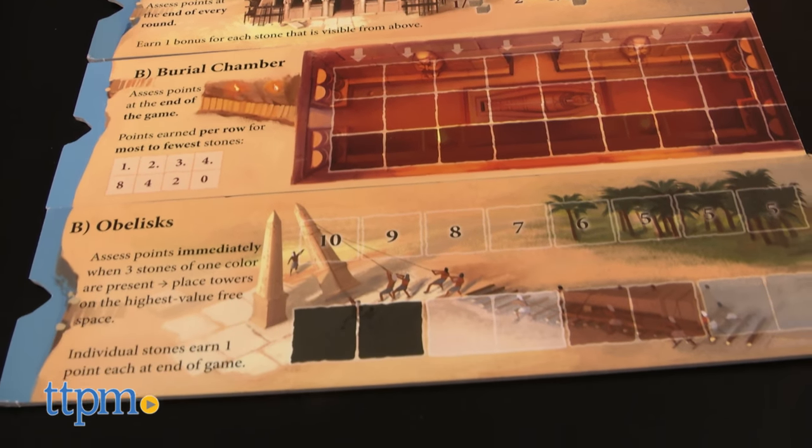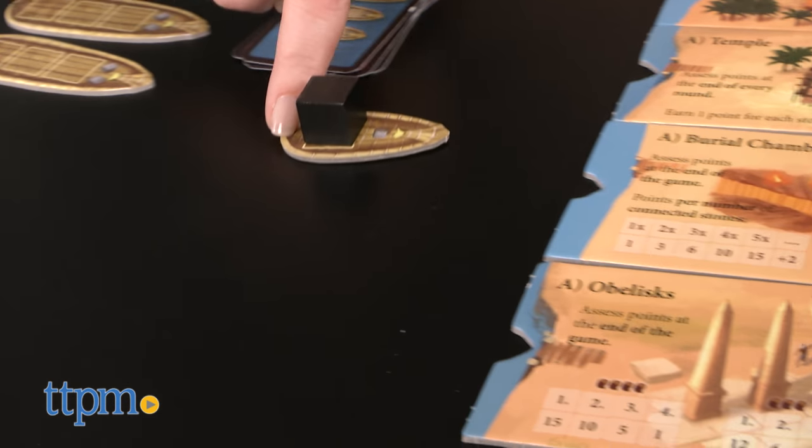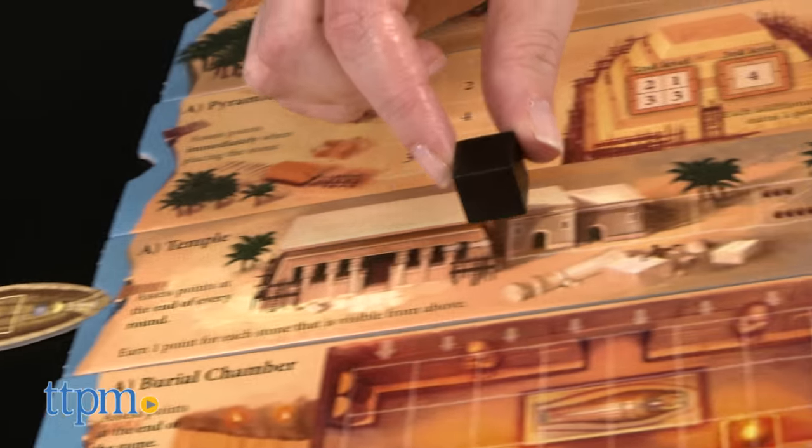If you really like strategy games, then you'll like playing Imhotep. You're not only trying to determine the best action to take on your turn that will help you gain points, you're also trying to thwart your opponent's plans, whatever those might be. It might get a little cutthroat depending on who you're playing with, but the competitive nature of the game is what makes it fun.